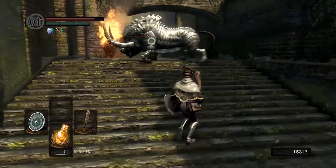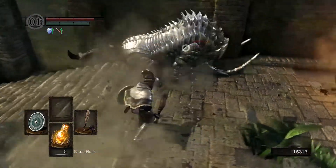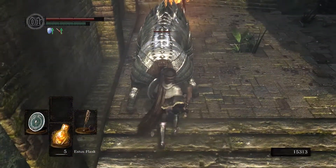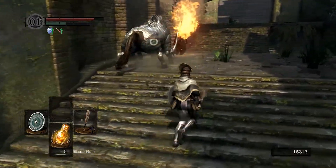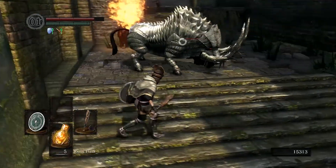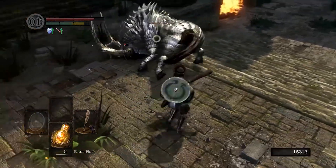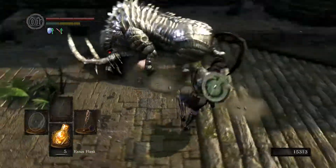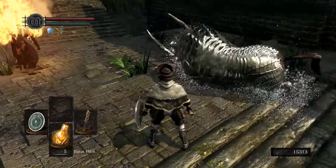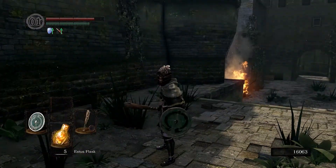I have to get it off the stairs — I don't think I can. That is unbelievable. I think if I had the club it won't bounce off when I hit him. The club is a blunt weapon so it'll just hit through the armor.